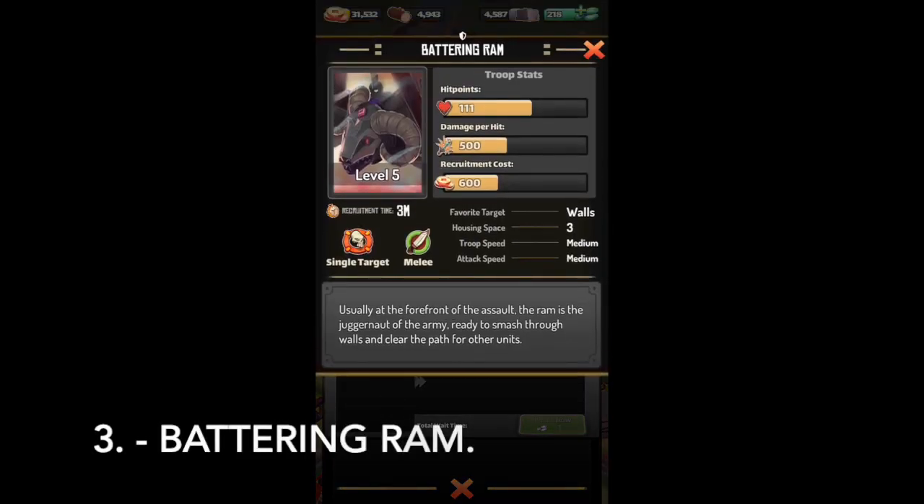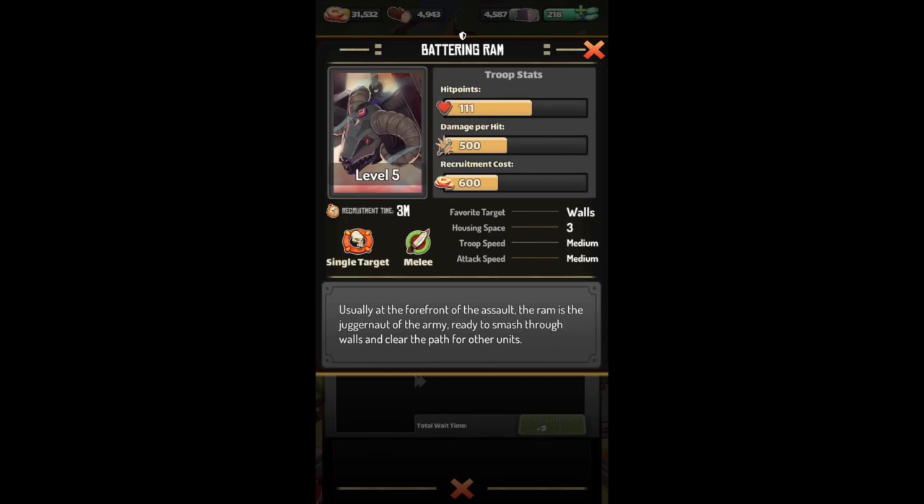Battering Rams have low HP but very high damage. Their cost is kind of expensive, for now at least. Their favorite target is walls, which means they'll always go for walls, which is pretty easy to path toward. They require three housing spaces. Their speed is medium and their attack speed is medium. You would need them if the enemy is well fortified behind walls — it's a good idea to have a few Battering Rams with you.